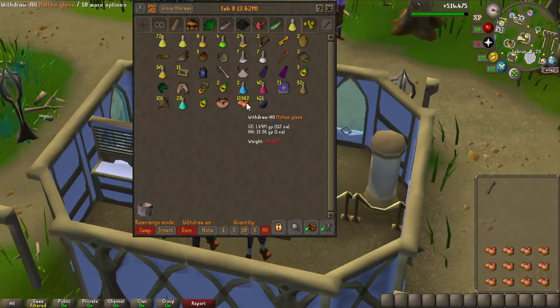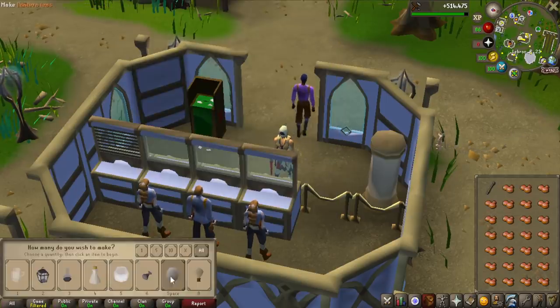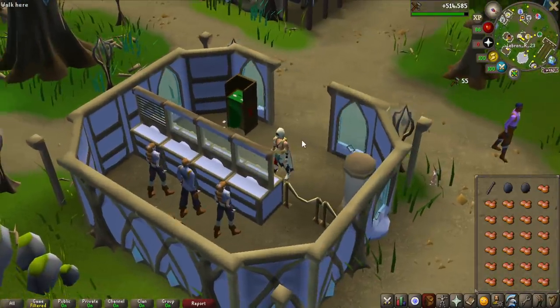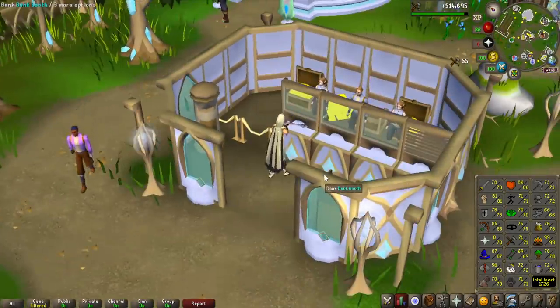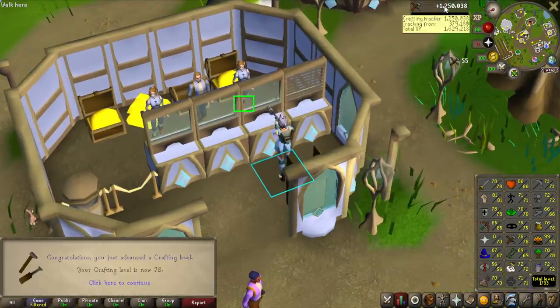We have all the crafting banked basically. I think I might be like 500 molten glass off, but I can always just get some uncuts from the gauntlets. This should get me — it's going to take a very long time, look how slow this is — it's going to get me to 77 and pretty close to 78 I'm sure of it. And 78 is the goal. It turns out I did have enough molten glass for 78 — that took a very long time.